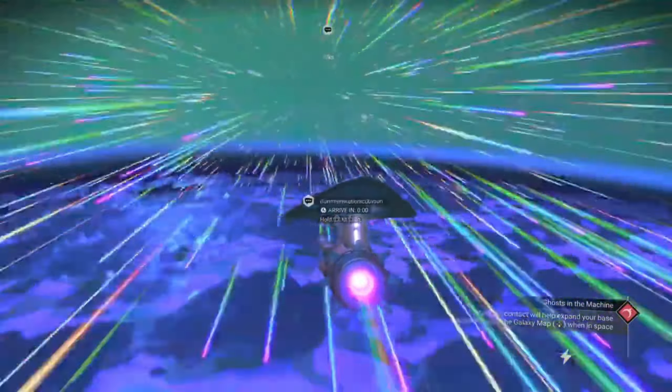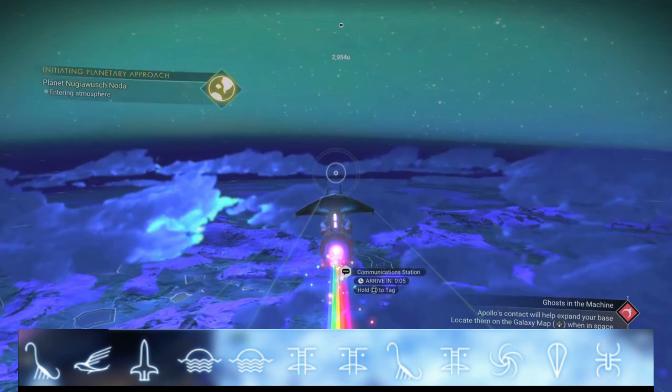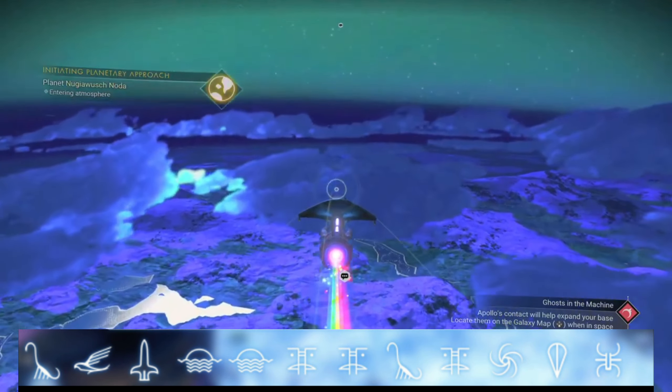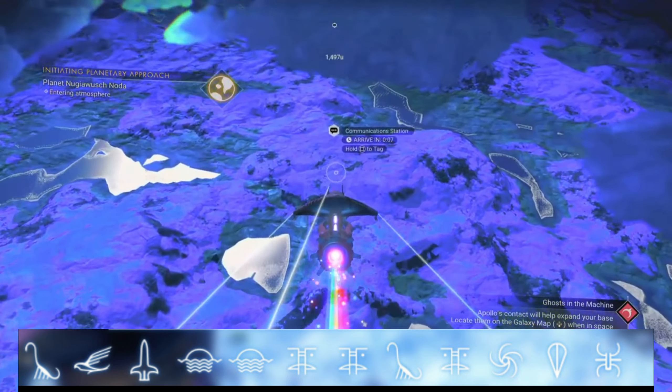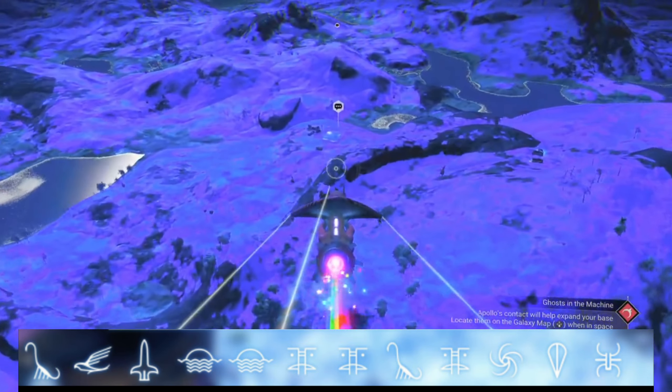And the system portal coordinates for this blue alien multi-tool are: Diplo, Bird, Rocket, Sunset, Sunset, Face, Face, Diplo, Face, Galaxy, Balloon, and finally Bug.